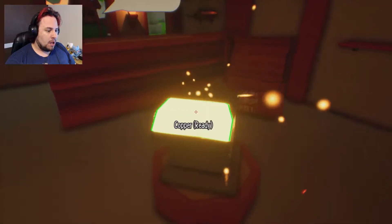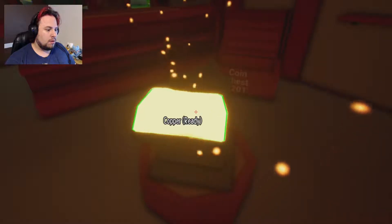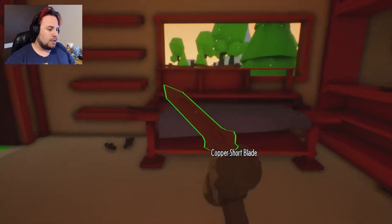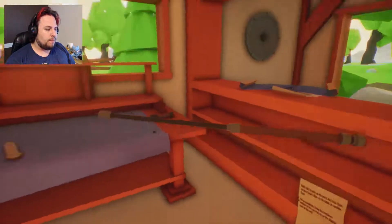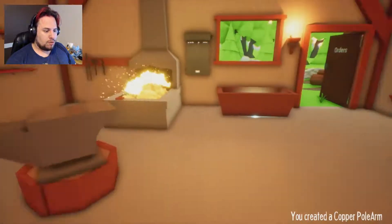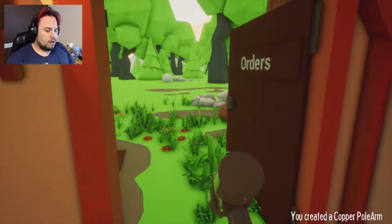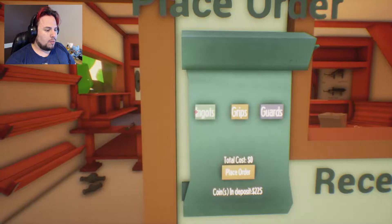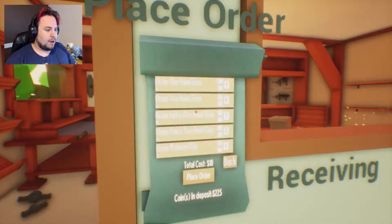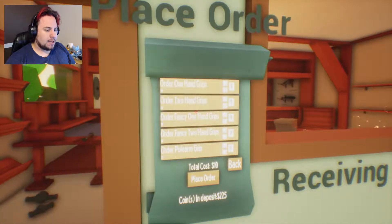And it snaps now — that's interesting, that's actually really good. One thing that was an issue before was that it was really easy to drop ingots off the anvil, and this works a lot better now too.